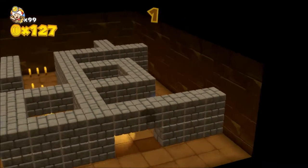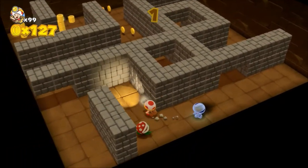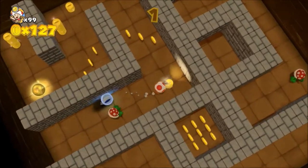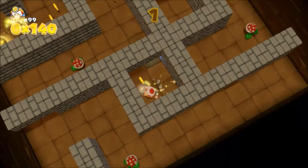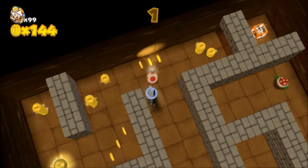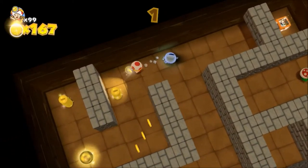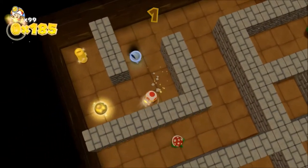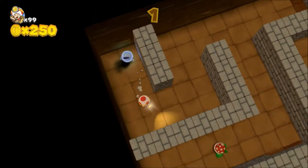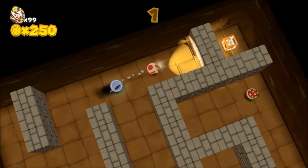So this first area is pretty simple. The first four areas are really simple because all there are are piranha plants, so you don't really have to worry about them too much. You can get a lot of coins here. The funny thing is you can pretty much farm coins just from this, yet it's one of the last levels that you play. I find that kind of odd.